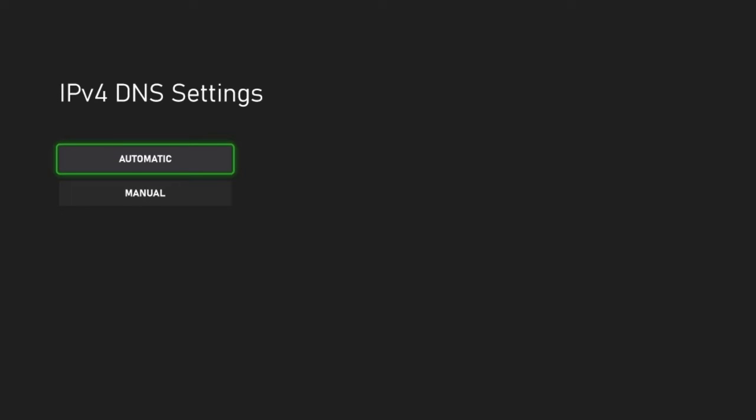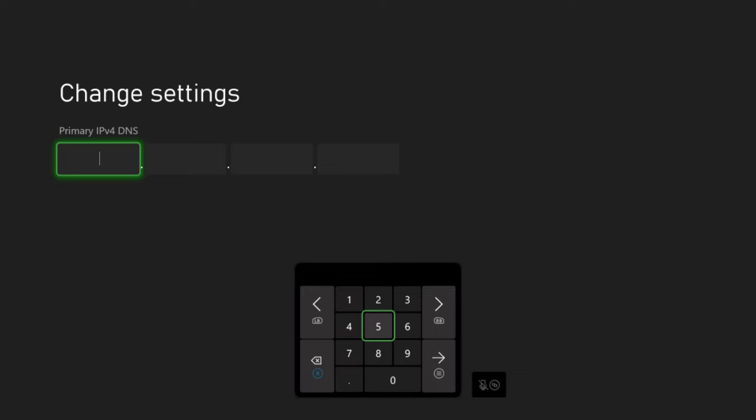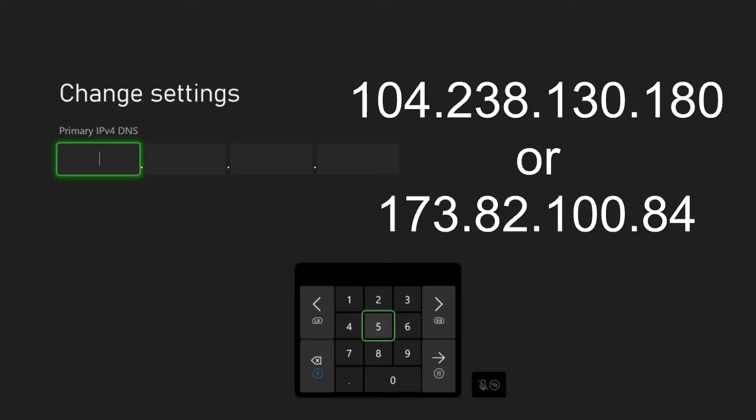Your DNS settings should be set to automatic, but we're going to be switching it to manual. Your primary IPv4 address can be one of two things — I'm going to put the two things on screen — but I am going to be using 173.82.100.84. That's going to be my primary IPv4 address. You can use the same one or the other one, does not matter.